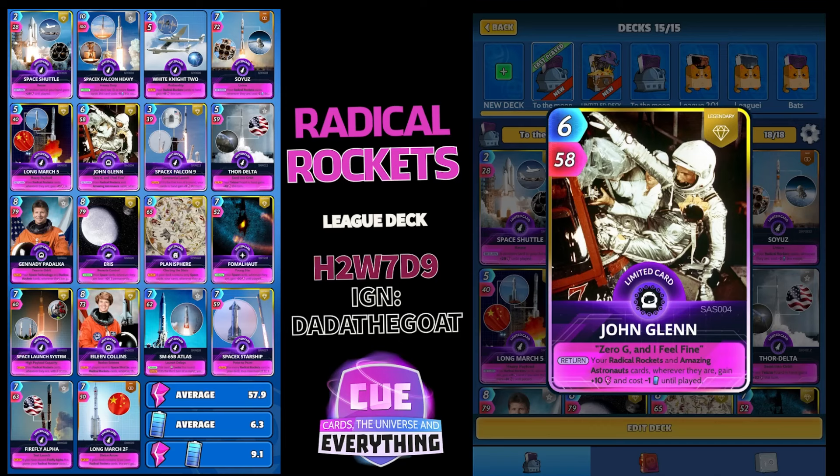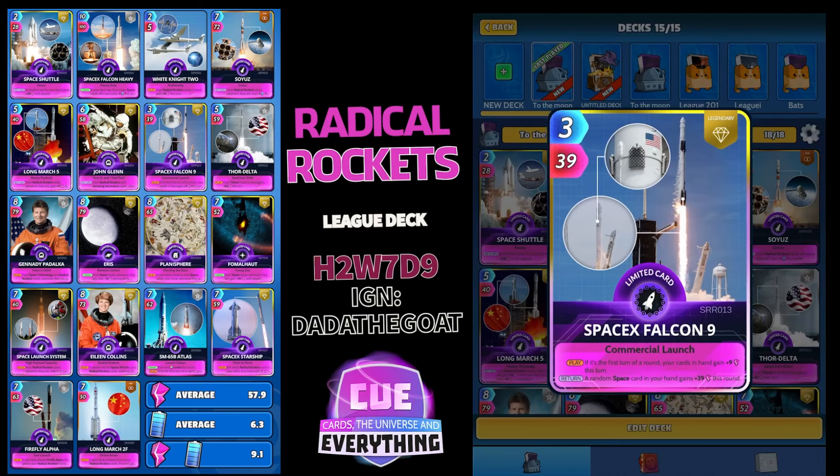John Glenn — you should know this guy — 6 for 58. On the return, your Radical Rockets and Amazing Astronaut cards wherever they are gain plus 10 power and cost minus 1 energy until played. Thank you, John, most appreciated!